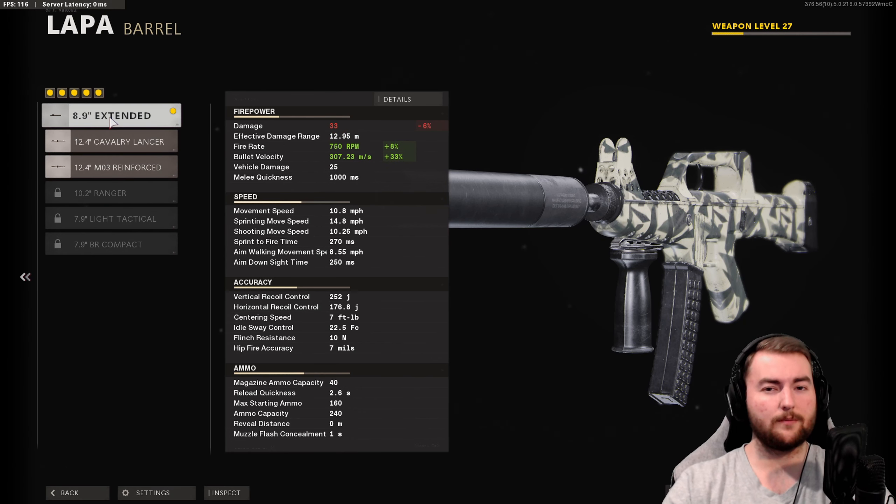In the magazine slot, we have the 40 round mag, though the 50 round mag is also a good option. An interesting attachment is the AX Primer Short Mag, which decreases magazine ammo capacity but increases bullet velocity and aim down sight speed. We're going with the 40 round mag to not reduce our aim down sight speed. For the stock, the level 54 Raider stock is really worth leveling up for — 30% sprint to fire speed and 10% aim walking movement speed. The CQB stock is a middle-of-the-road option, but we've got the Marathon stock since we haven't unlocked them yet.